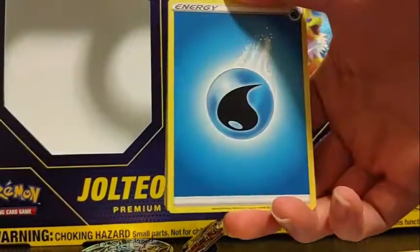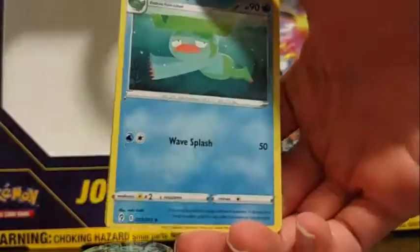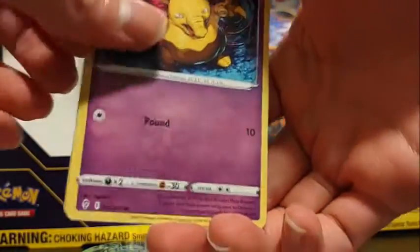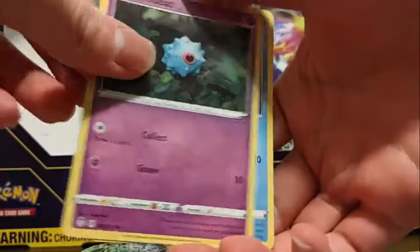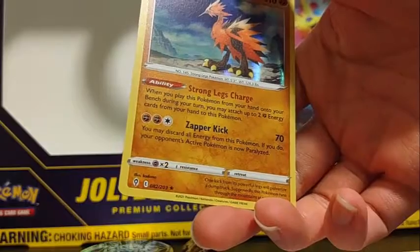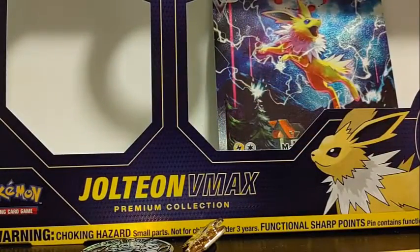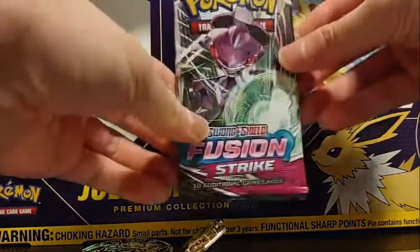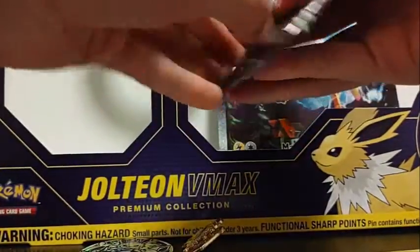We got Water Energy, Hypno, Vigoroth, Lombre, Drowsy, Scraggy, Begon, Wubat, Temple, Reverse Flabebe, and Galarian Zapdos Hollow. I'm so surprised that I'm getting everything as a hollow so far. Come on Fusion Strike, you're going to break this whole hollow chain.